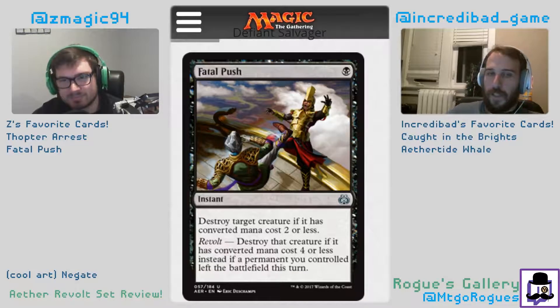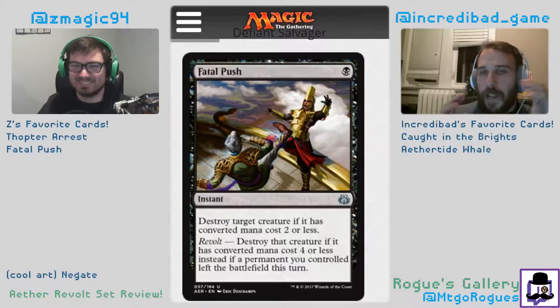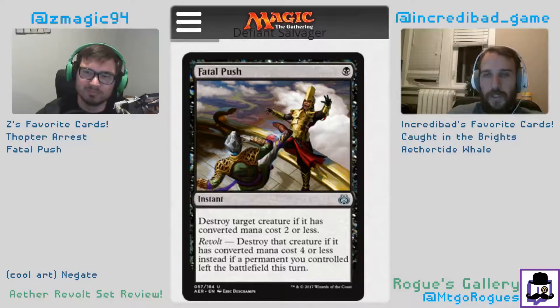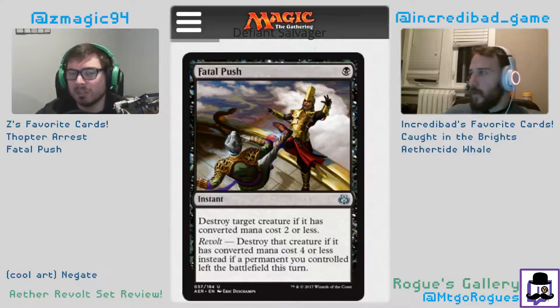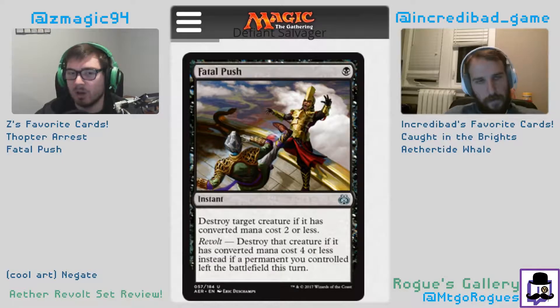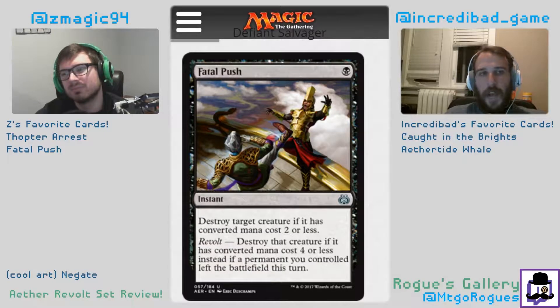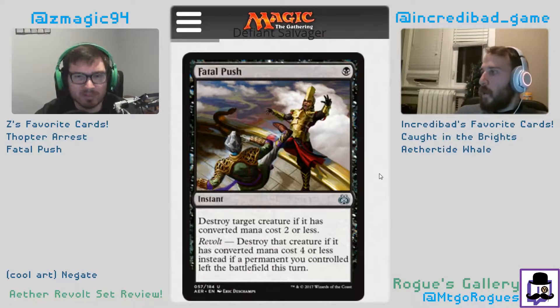Fatal Push: one black instant — destroy target creature if it has converted mana cost two or less. With revolt — if a permanent you controlled left the battlefield this turn — destroy target creature if it has converted mana cost four or less. This is one of my favorite cards, it's great. In limited it's interesting because four CMC is good and one mana removal is really good; sometimes two CMC is not great but it's still really good. It reminds me of Tragic Slip — because in combat something killed something and then their best guy is dead. I think it's a four in limited, and in constructed people can't stop talking about it — this will be the most expensive uncommon in the set.